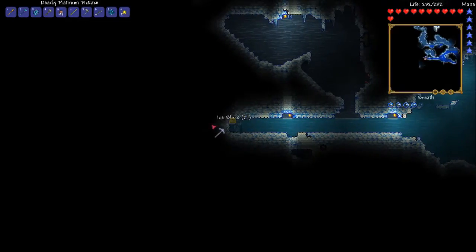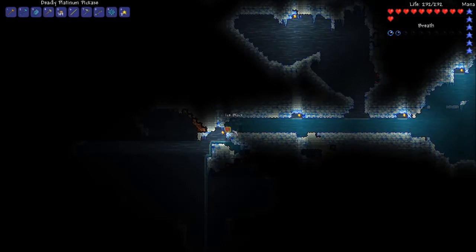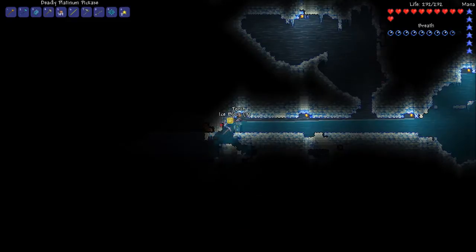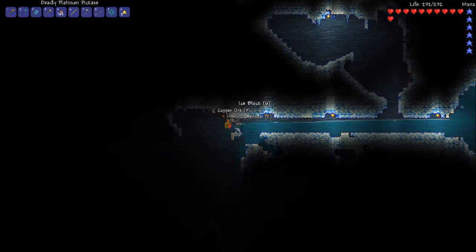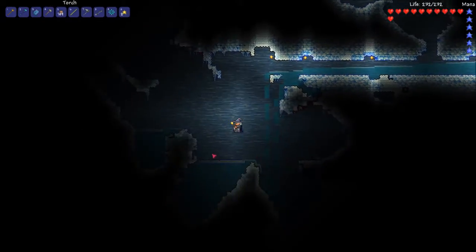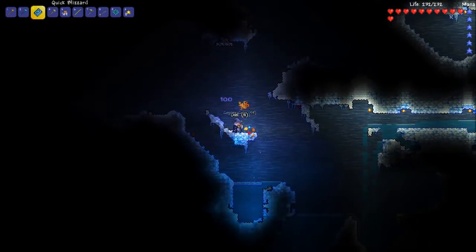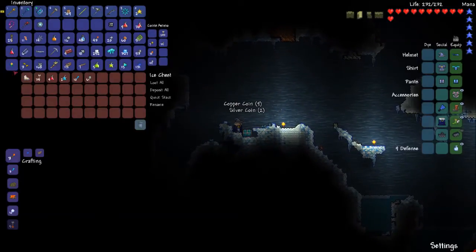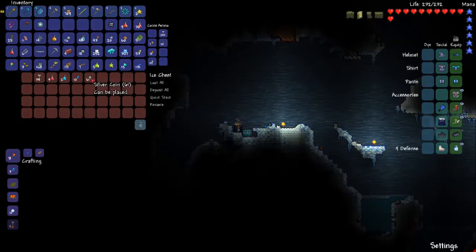Looks like there's a cave ahead — there it is! Oh hey, some air again — it's pretty good to breathe. There we go, beautiful. Ooh, I never find ice chests! Brisk ice skates — I will take those. Loot it.